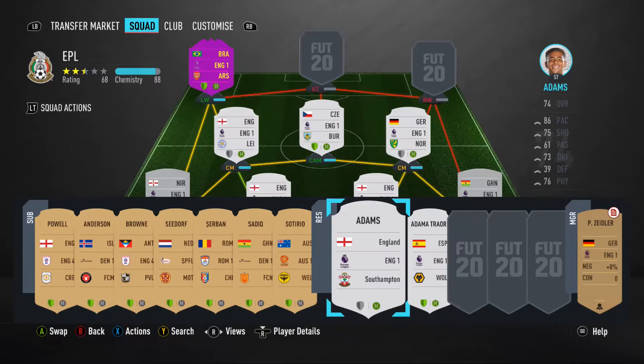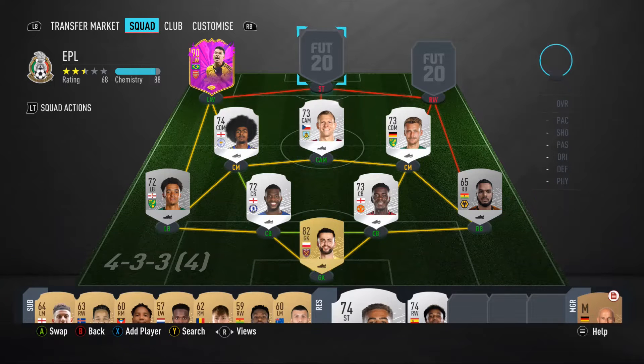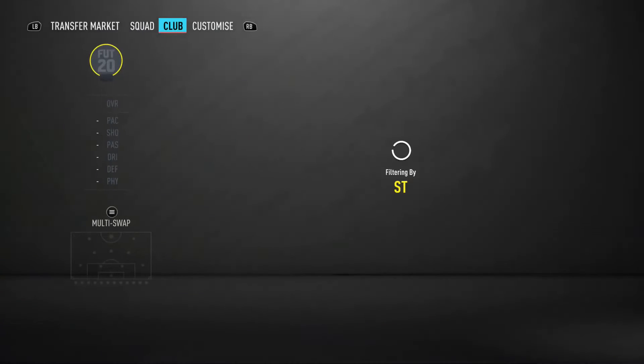These are both silver rares, so let's say we split four upgrades each with one spare. With four upgrades we can go from silver rare to gold non-rare, then gold rare, then to a special card, then to icon. So we could go to icon or include an icon via Team of the Season - a striker and a right wing.